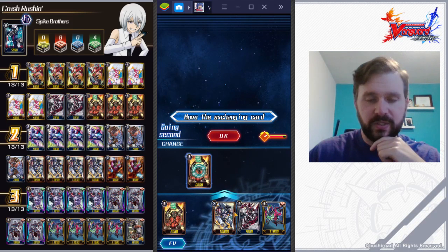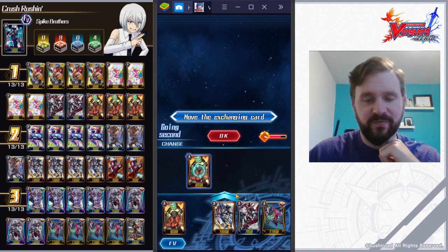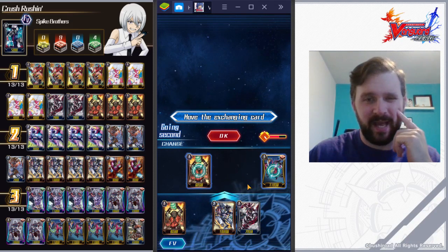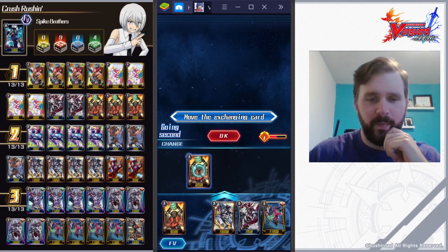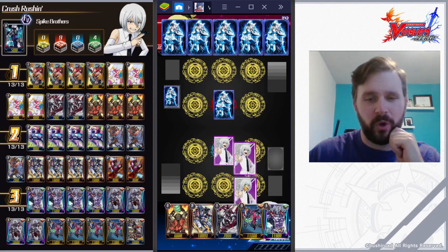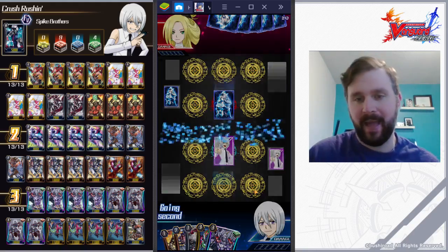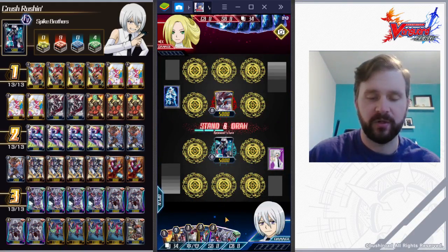We don't need two Assault Squads. I don't really want to get away to Grade 3. I would consider shipping Skydiver here because we really don't want to be riding Skydiver, but I don't want to get grade stuck. We will ride Juggernaut Maximum if it comes down to that over Skydiver.